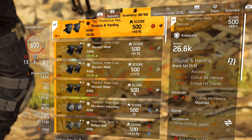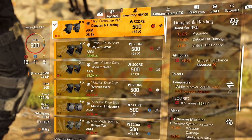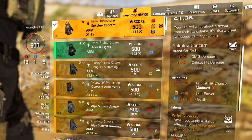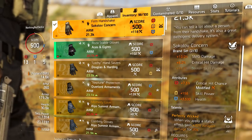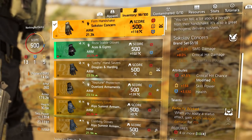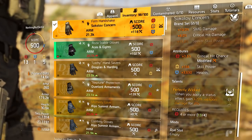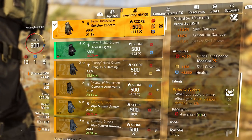For the knee pads — second piece of Douglas & Harding — 10% critical hit damage, 9% critical hit chance, Composure for 10% total weapon damage while in cover, and an offensive mod for marksman rifle damage and weapon damage. For the gloves I have 7.5% critical hit chance — I'll take that over marksman rifle damage any day, because the TAC-50 is not affected by marks rifle damage, only weapon damage. I have Perfectly Wicked on here; if you use it, make sure you run a Stinger Hive.